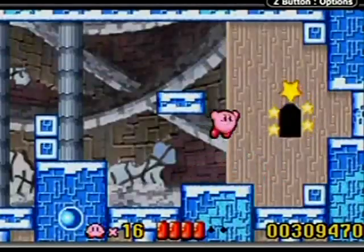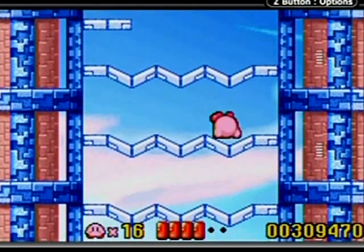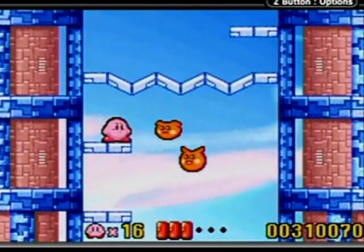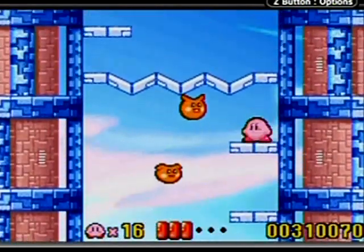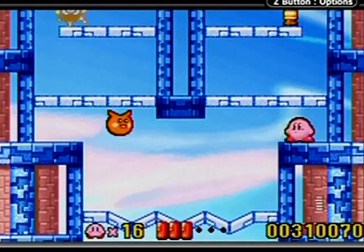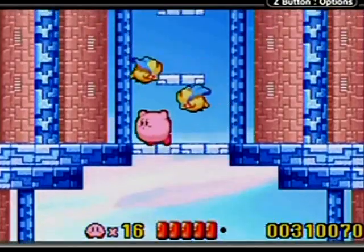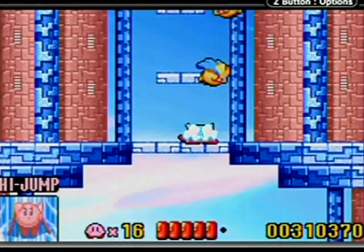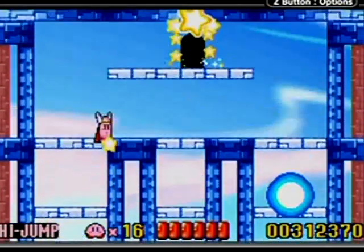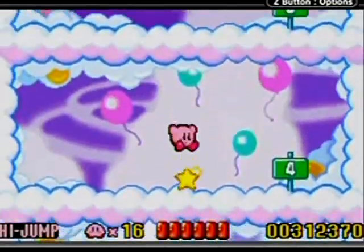High jump — I could use that! I want that — oh well, I'll just do it the normal way. High jump would have made this easier, but this is good enough and seems about as fast. Pick your destiny — hopefully I don't pick the wrong path. Maximum tomato for the win! That's the end of the stage. I'll see you guys in the next part — I hope you enjoy. Do the Kirby!